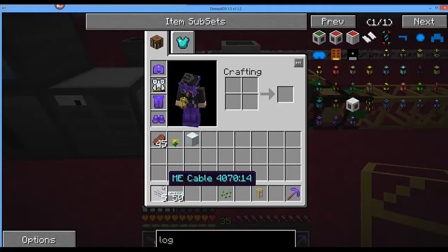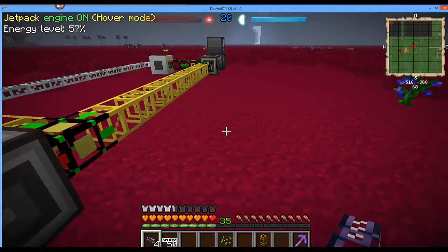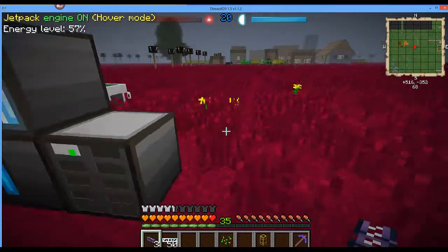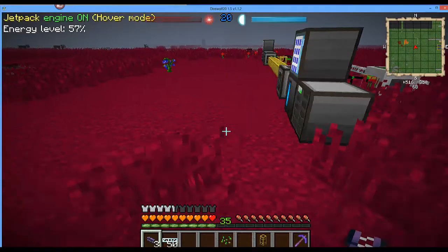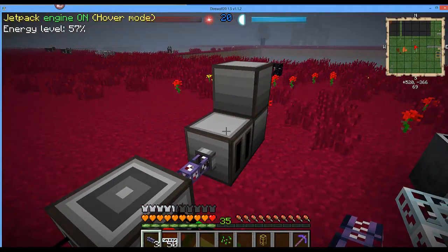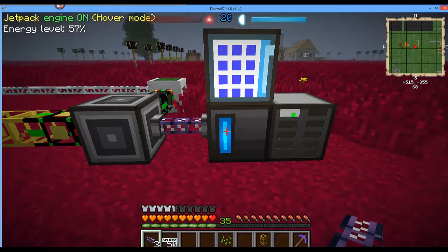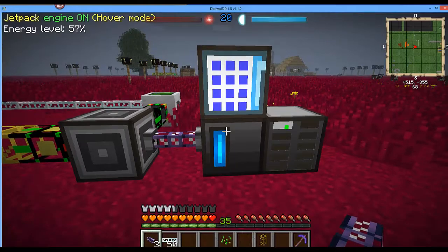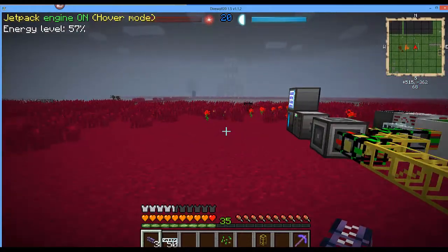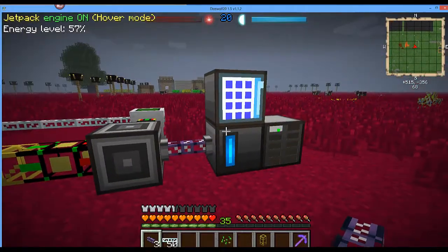All we require now is some ME cable — join those two up, and do the same on this side. If you notice though, we're not directly powering our ME network anymore — the power is coming into this, and this is now powering the ME network. We're sharing power. You'll also notice the controller now hasn't got the colourful display it did have — it's got this blue thing. When I see that, I know that they are linked.